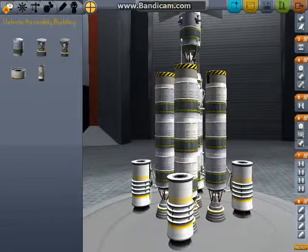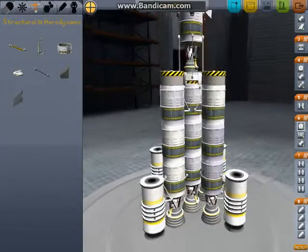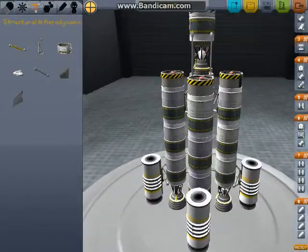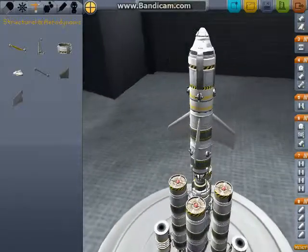Now, if you remember what I said about the stability struts — the strut connectors, EAS-4s — we are going to do a once-over and make sure all of them are still connected as they are. So far, so good. Everything up here looks fine.